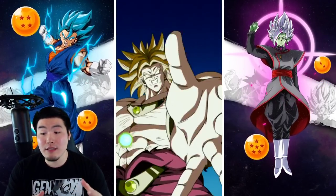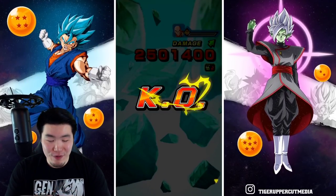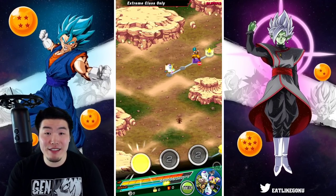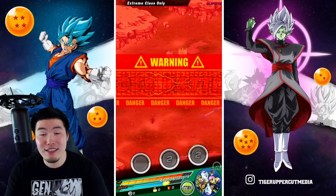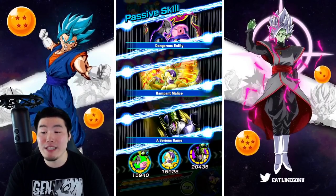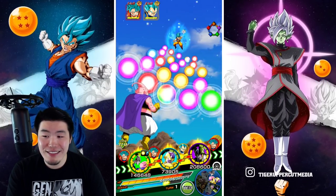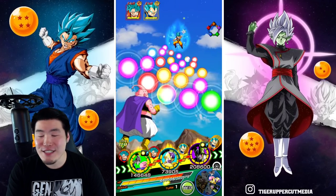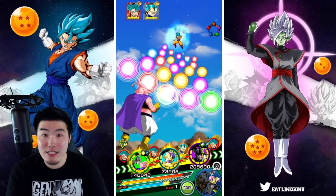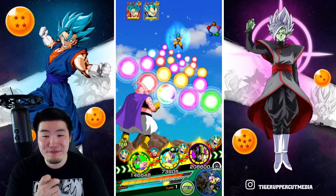STR Broly was my first LR, so he has a special place in my heart for various reasons. He's a beast. I can't wait for the other EZAs too, like Rose and Zamasu. Imagine Int Gohan - what kind of damage is Int Gohan going to be doing when he gets his Extreme Z Awakening? He already hits so damn hard, even being as old as he is because of how much attack he gets for each orb. With an EZA it's going to be a good time.